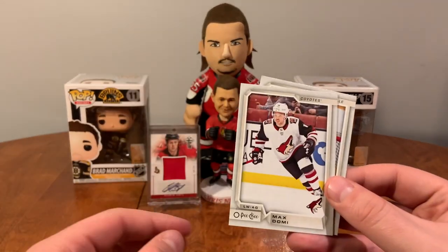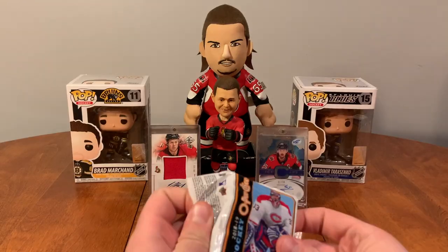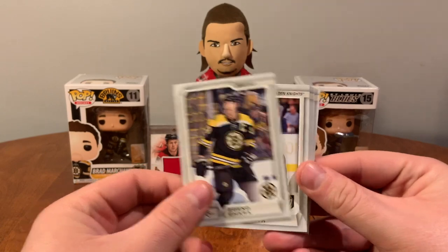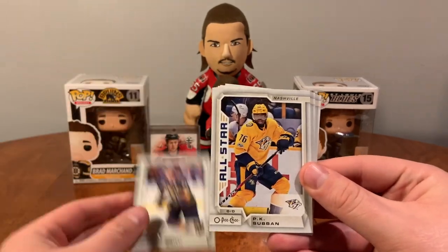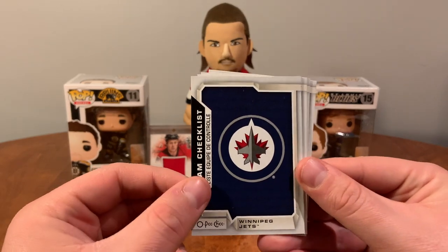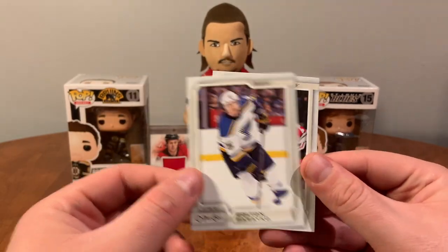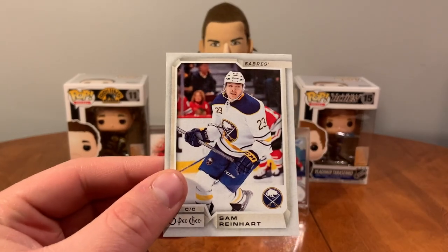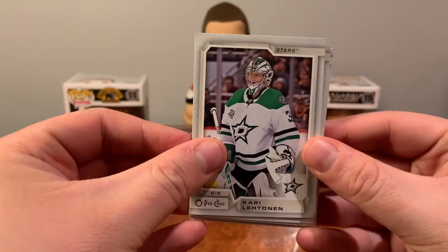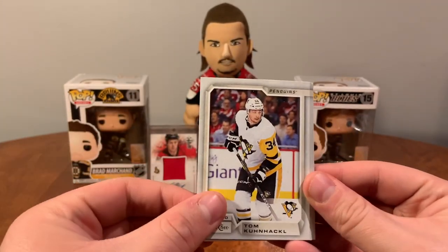Christian Dvorak, Max Domi, Juuse Saros. Brock Boeser, Zdeno Chara, Riley Smith, P.K. Subban, Jets checklist, Ryan Carpenter, Colton Parayko, Sam Reinhart. Kari Lehtonen, Anders Lee, Connor Brown, Tom Kuhnhackl.